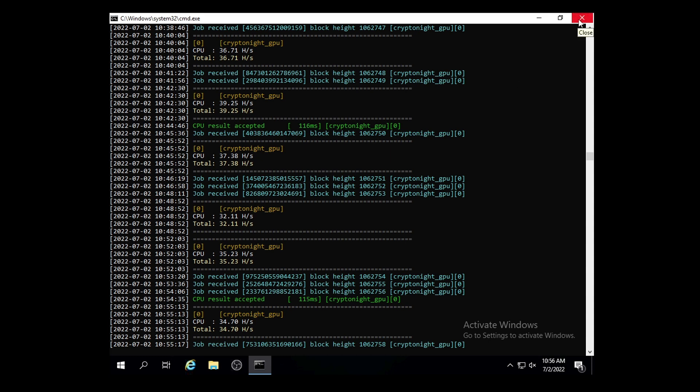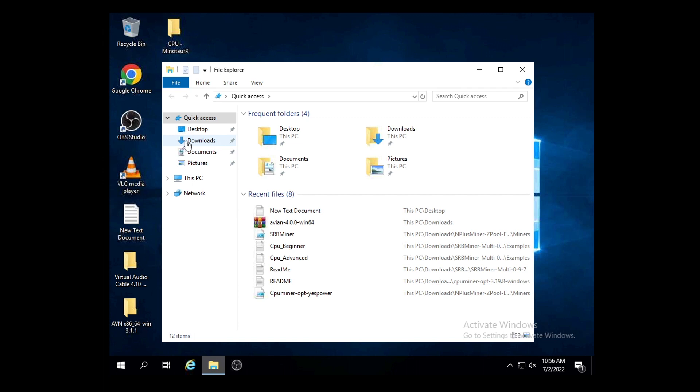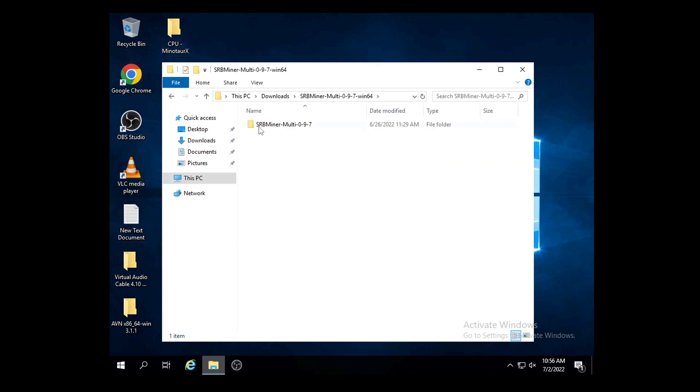I'm going to close down my mining software and then open up my downloads to show you which miner to use. For this, the only miner that will work for CPU mining on Kryptonite GPU is SRBMiner-Multi. Make sure when you download it has the dash-multi suffix — it doesn't really matter what version, just the most recent one. The multi version allows you to do GPU and CPU, and you can program the batch file to only run on CPU, which is what we'll be doing today. I'll post a download link in the description.